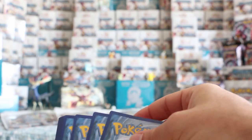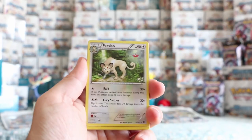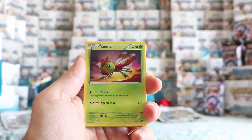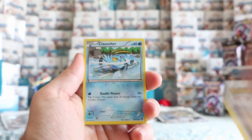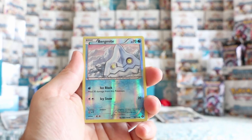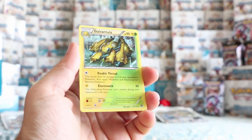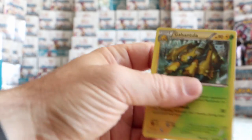We have six packs left. We've got four EXs so far as well as the Full Art Trainer and a ton of rare holos — it's been a good box for us. Sneasel, Yanma, Aipom, Clauncher, Fletchling. Bergmite is our reverse. And our rare — Galvantula! So this is another dual-type rare — a non-holo rare this time. There is a rare holo dual type we haven't pulled yet — it's Bisharp.